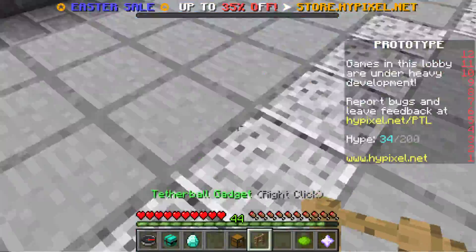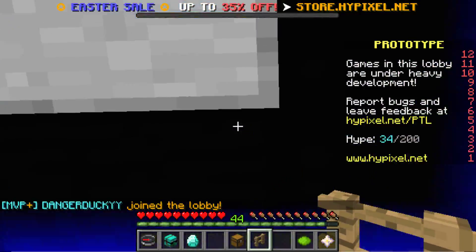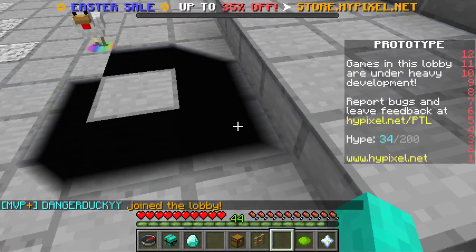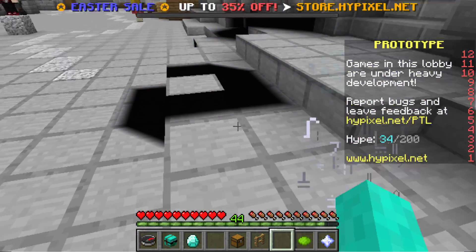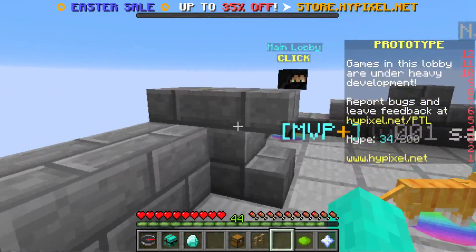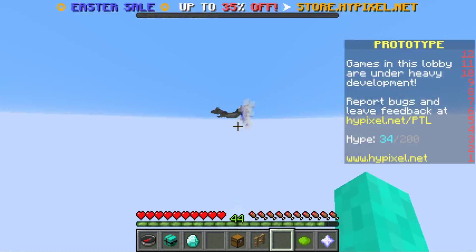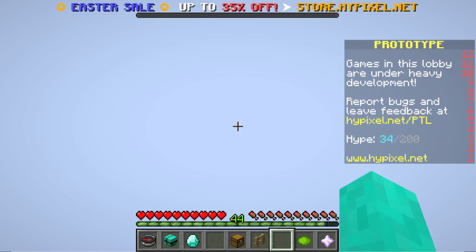That keeps happening when I sprint or start flying. This is the brightness — the gamma one. Makes the darkness seem really weird. So let's say we jump off this cliff and start sprinting. That's weird. I can barely see where I'm going. Oh gosh.